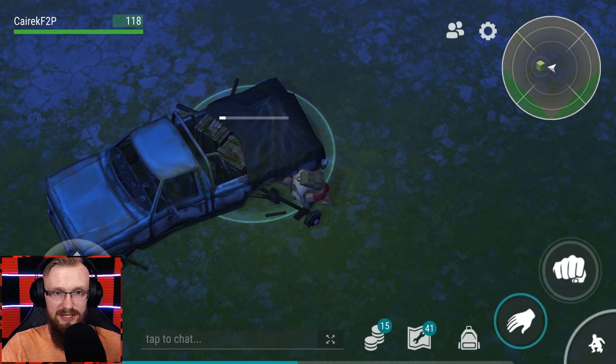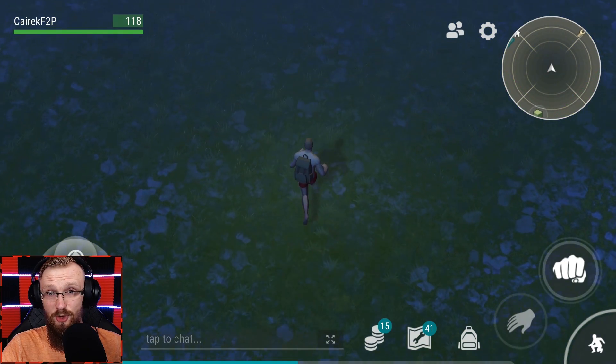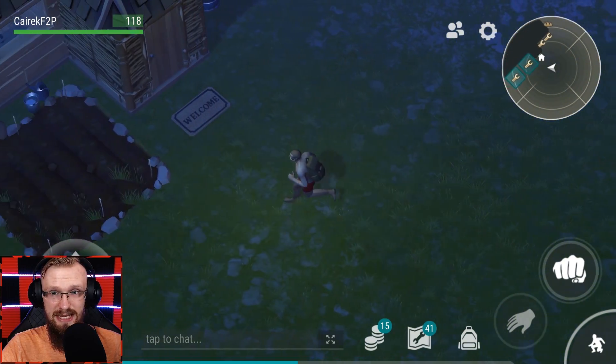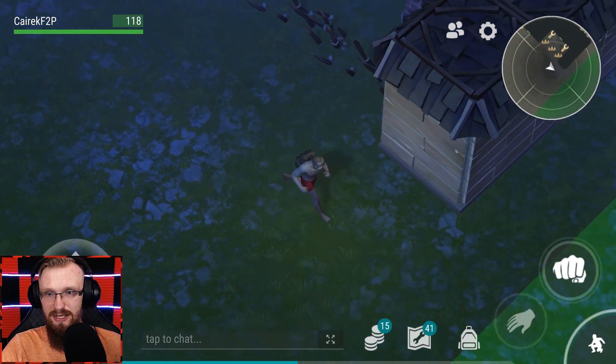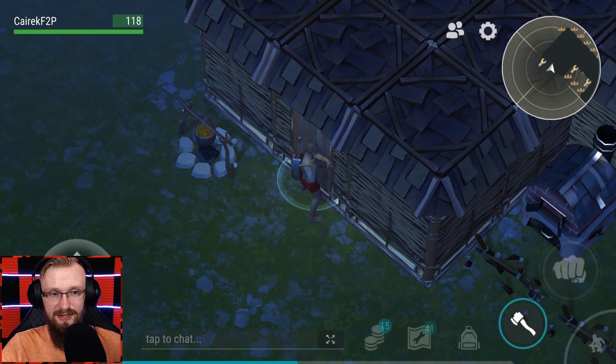We are now on another base and let's start looting out his truck. I believe nobody can attack you here, that's why I didn't take any weapons. Hopefully we don't need any higher-level hatchets. So how do I get inside of the base? That is the question. I don't want to waste too many hatchets.